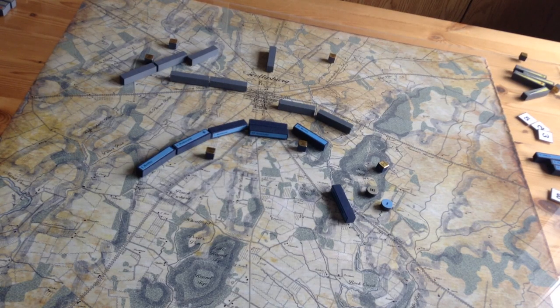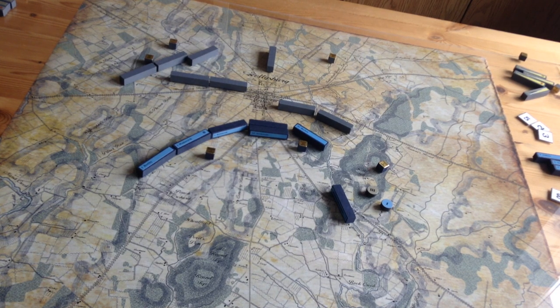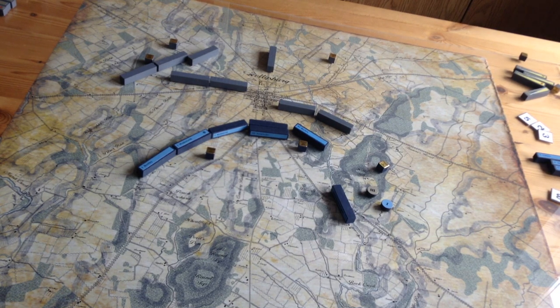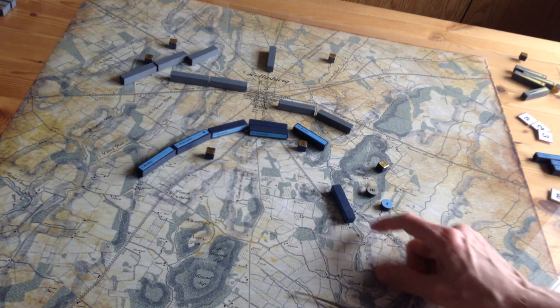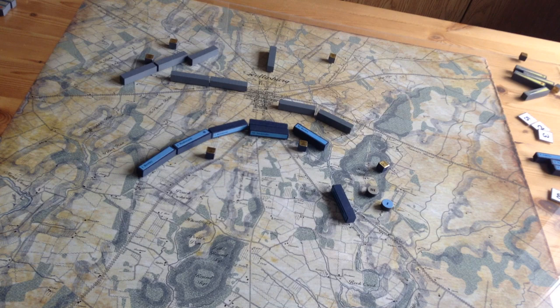Taking an overview at the end of Turn 6: the 1st Corps is all in a row covering the Emmitsburg Road, the 11th Corps is on Cemetery Hill, and Barlow's anchoring Culp's Hill — much like the real historical position. Turn 7 is next — there's no explicit night marker on Turn 8 in the order of appearance chart, so there are probably two turns of daylight left. The Union still has a good position and can replenish; the 1st Corps wagon needs to get closer so they can do so.